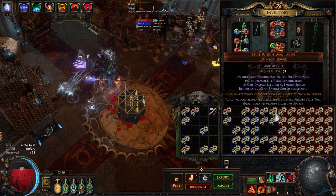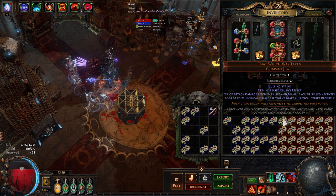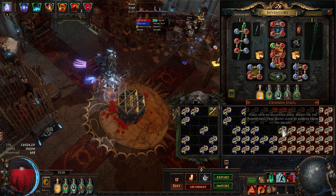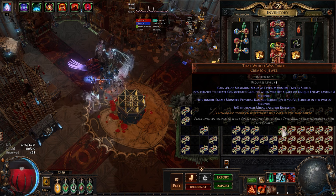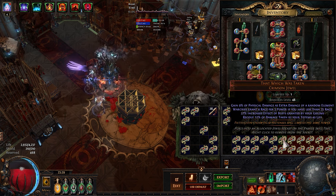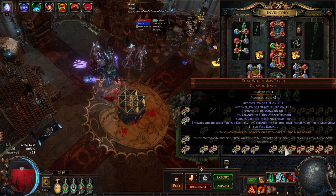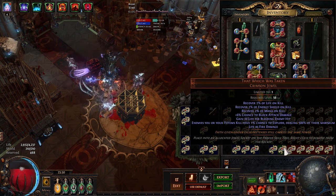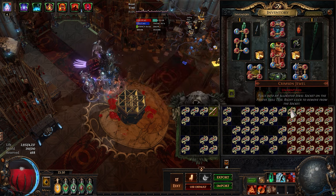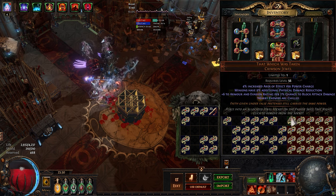Avoid Elemental Ailments while Phasing and Cannot Take Reflected Physical Damage could be good. Cannot be Blinded, Wither. Another Culling Strike, but the other mods are not that good. Mana as Extra Energy Shield could be sellable. Another Explode mod with Recovery. AoE per Power Charge and Chilled — probably not.